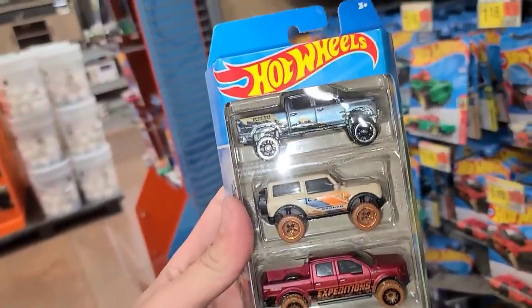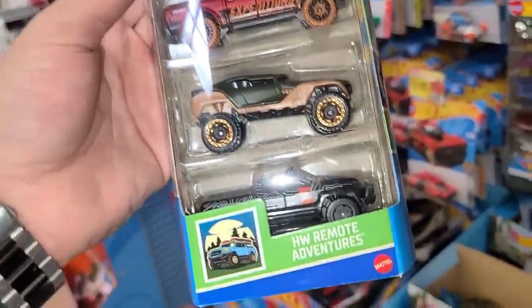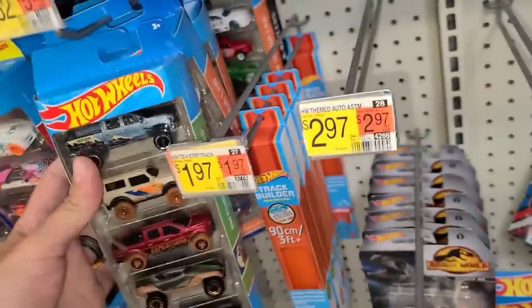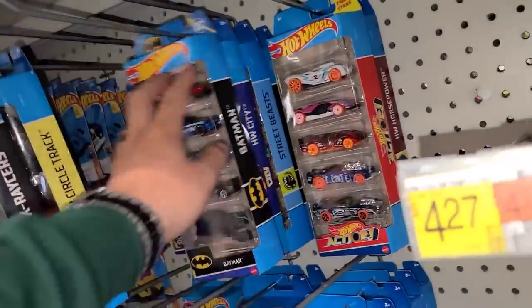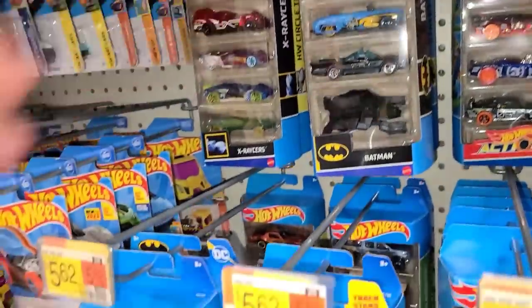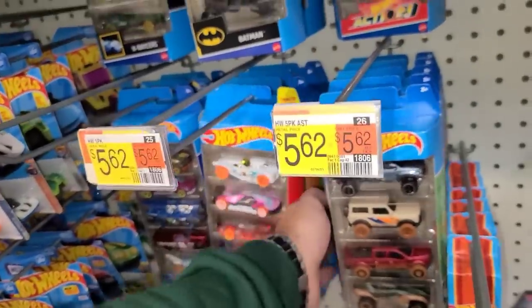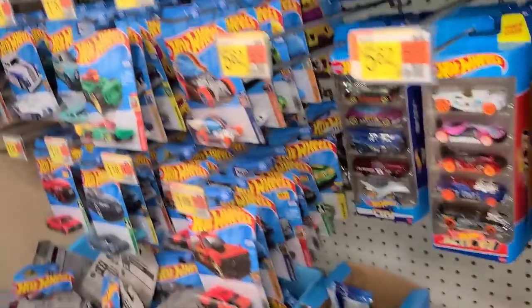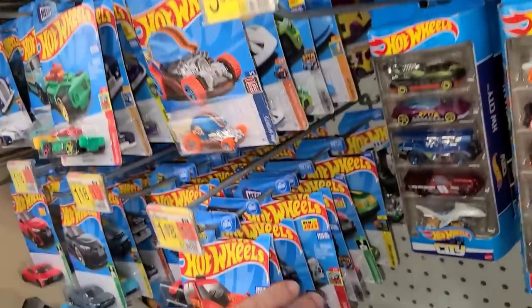A bunch of trucks — the Trail Boss, the Bronco, the Ford, some crazy things. Hot Wheels Horsepower back there. Batman, Street Beast, Circle Trackers, Demo Destruction, Hot Wheels City Action, another one of those, another X Racer back there. Let's push them back so we can see this side of the Hot Wheels.